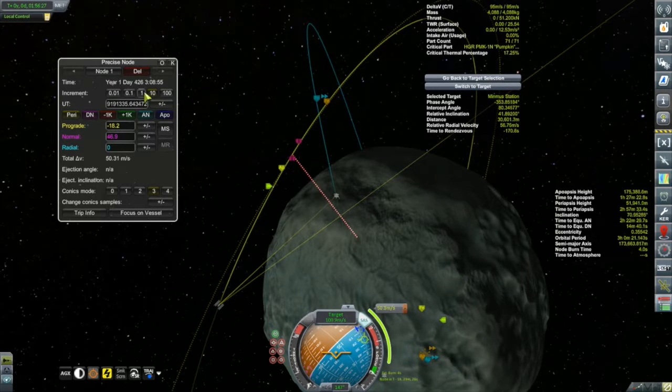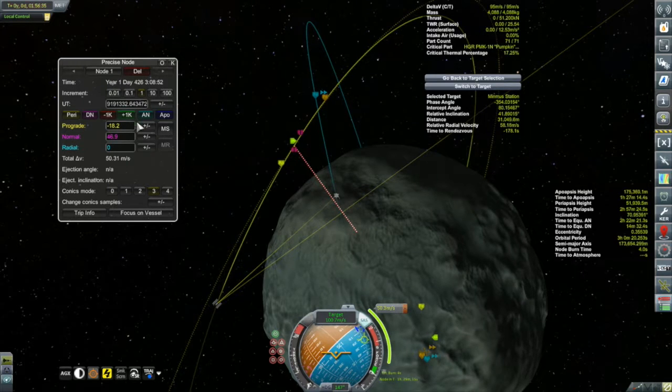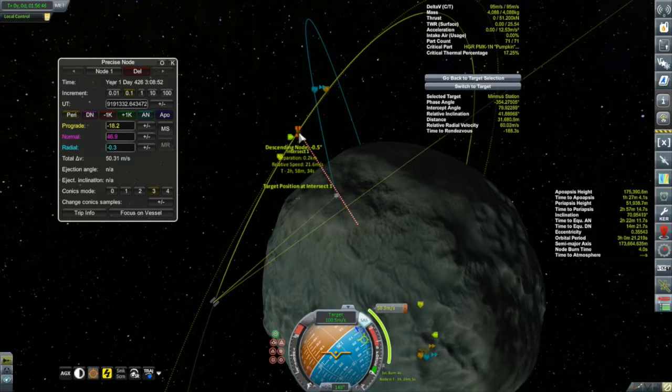So I'm doing both the rendezvous burn and the inclination change at the same time. It would have probably been cheaper to push my apoapsis way out and then do the inclination change, but I don't want these people hanging around in the capsule. I'm pretty sure I can afford it here, and with that rendezvous taken care of, it wasn't going to happen for a little bit yet, so it was time to get ourselves back to Kerbin.